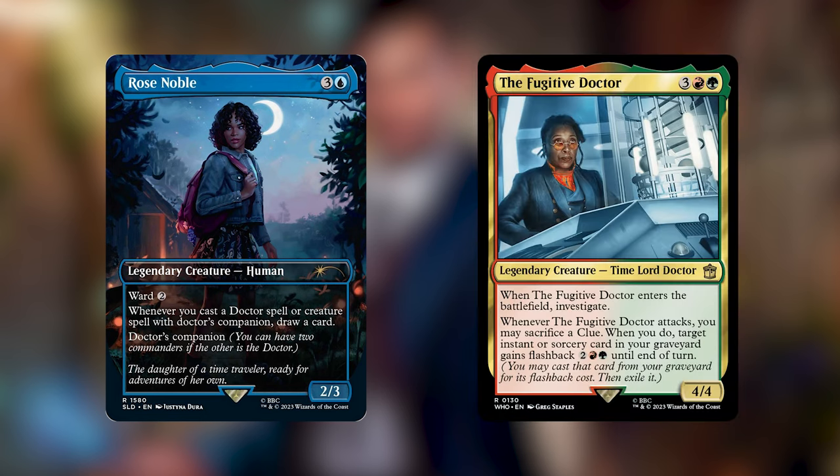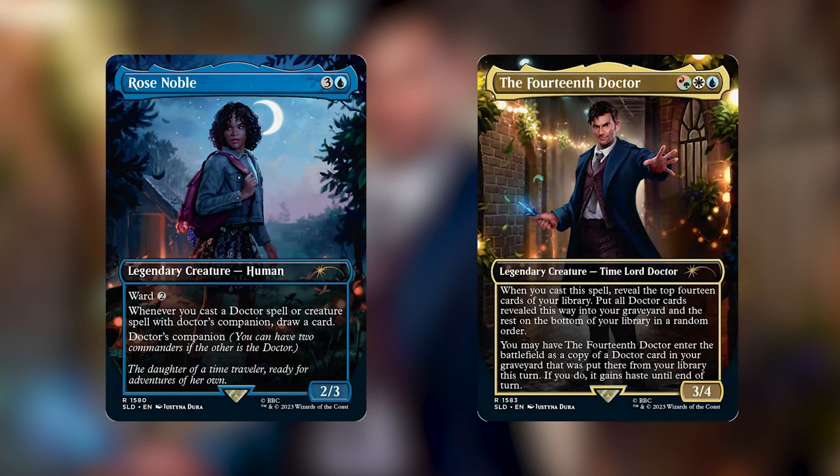The Fugitive Doctor is a similar story — it wants to make clues and flashback instants and sorceries. So even though there are 25 main deck cards that would fit there, which is almost good enough for a normal typal deck, there isn't enough room for the synergy needed to make a cohesive Fugitive Doctor deck. Rose Noble is the best option for Doctor-typal decks, but there's only one Doctor that works with Doctor typal, and that's the 14th Doctor. Rose Noble really only belongs to a single one of our 17 Doctors and isn't really a recommendation for anyone else.